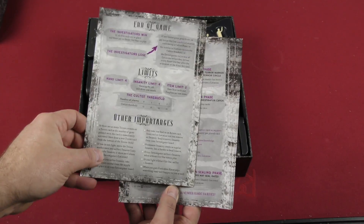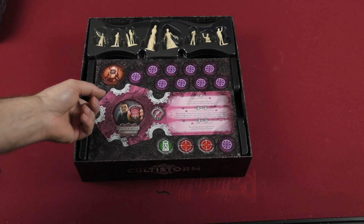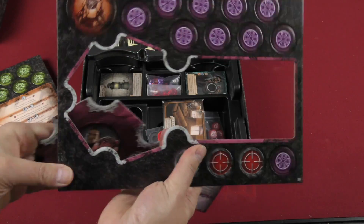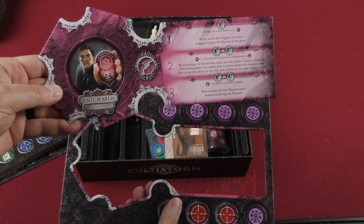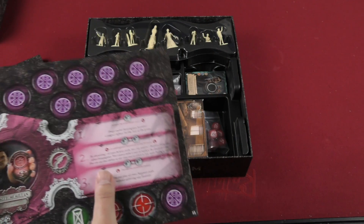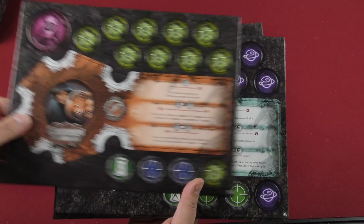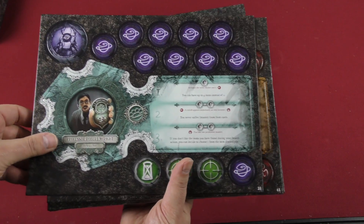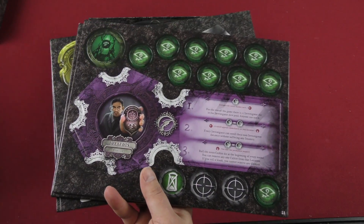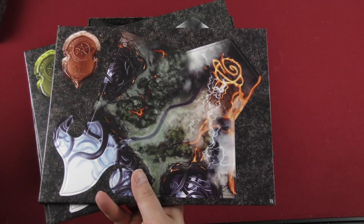We've got some player aids; those seem to be nice, plenty of those. Got a lot of cardboard here. Looks like they're double-sided. Let's take a look at some of these different characters: we've got Jane Carter the fighter, Professor Robert Wright the researcher, Catherine Kane the psychologist — and they all have their own individual player powers. Looks like Jack Graves the gambler, Frederick Machinsky the medium.